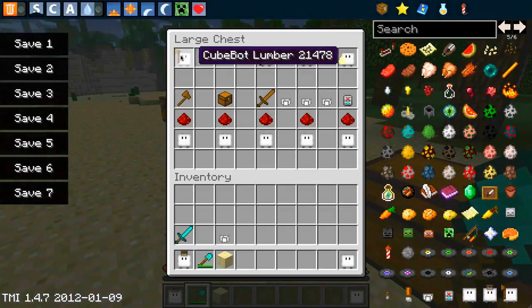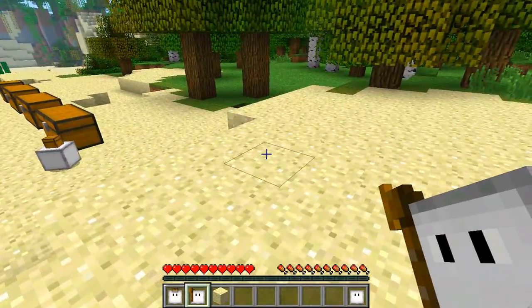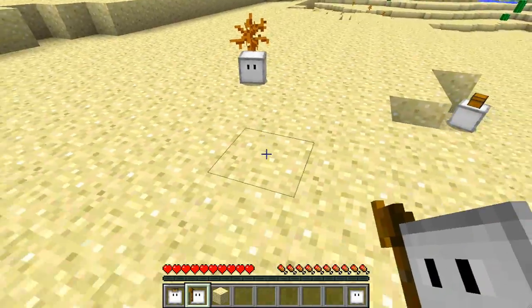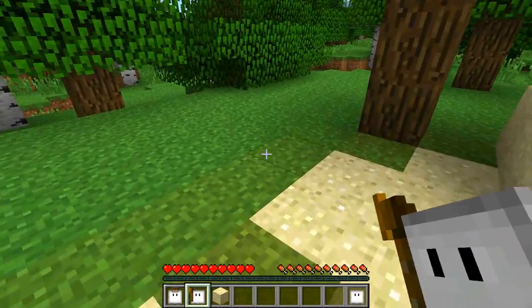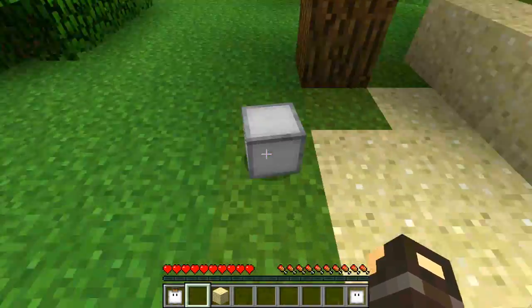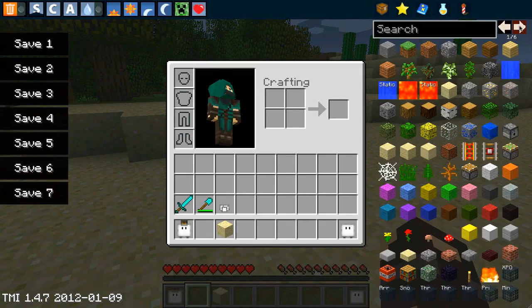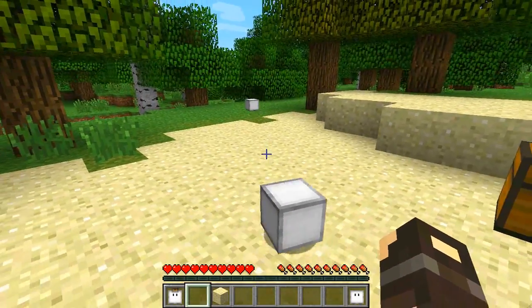The second cube is the lumber bot. He's very useful for getting loads of wood and he can actually work in combination with the collector, which is very cool. When you first spawn the lumber bot he does not have an axe with him, so what you need to do is place an axe into the marked chest and he'll come and pick it up.